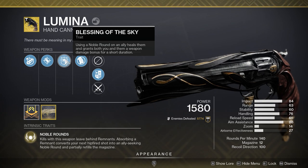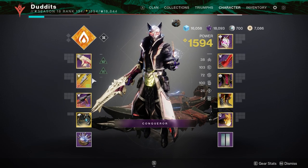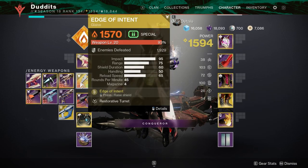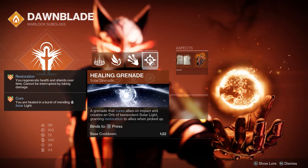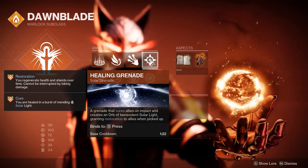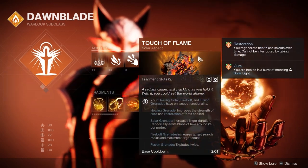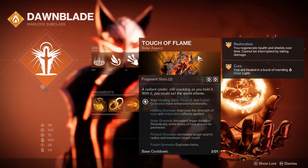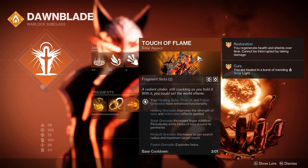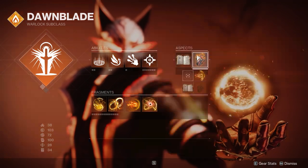With all those different ways to keep a constant flow of healing, we haven't even mentioned the healing grenade yet — that's also a big part. The healing grenade cures allies on impact and creates an orb of benevolent solar light, applying Restoration. At the moment it's only Restoration x1, but if you run Touch of Flame it turns it to Restoration x2, giving the grenade enhanced capabilities.